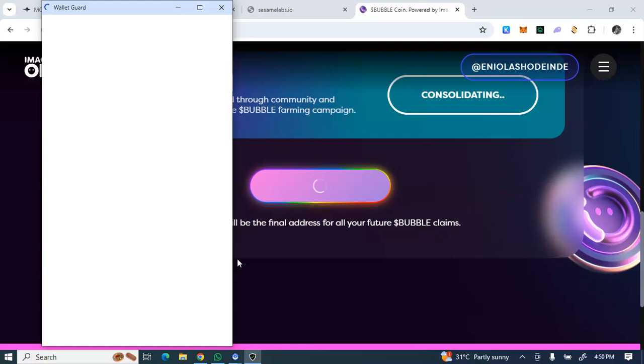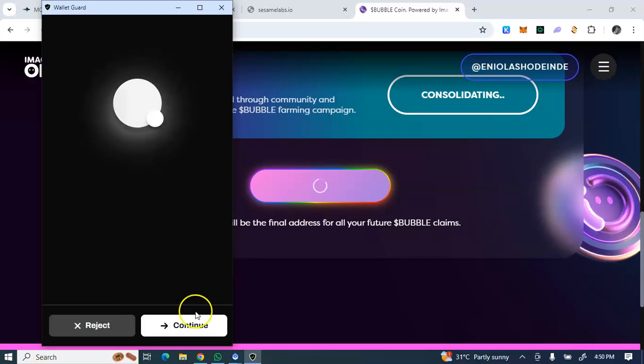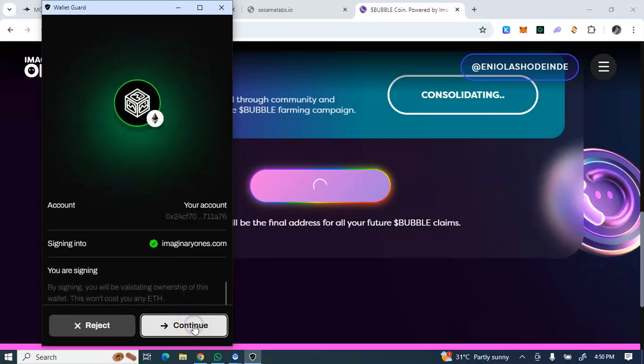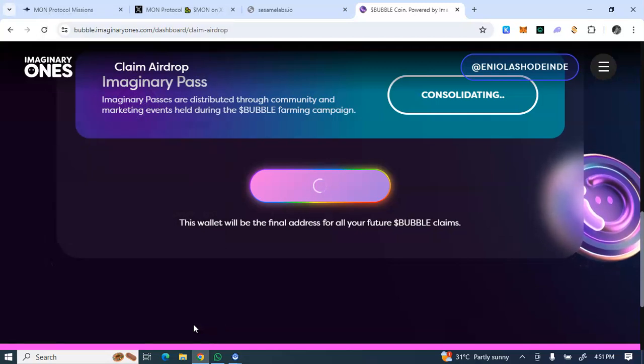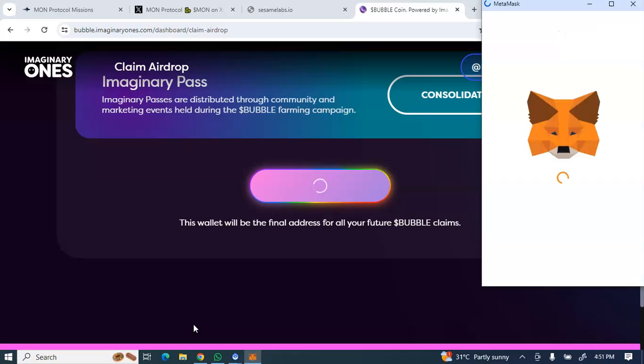That's an update on Bubble — you have to wait until the 13th of June to claim your 40%, and the remaining 60% unlocks daily over six months. What you're claiming on the 13th of June is 40% of your allocation. Once they finish consolidating allocations, you'll be able to see what to claim and can withdraw your Bubble to sell on exchanges where it's been listed.